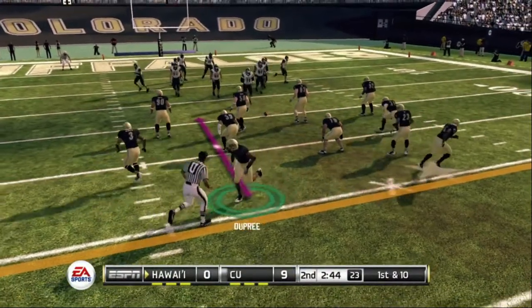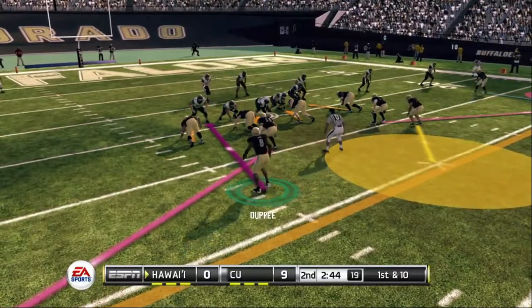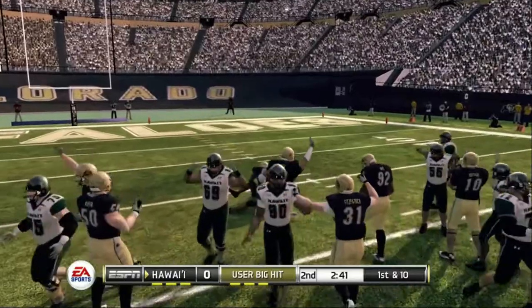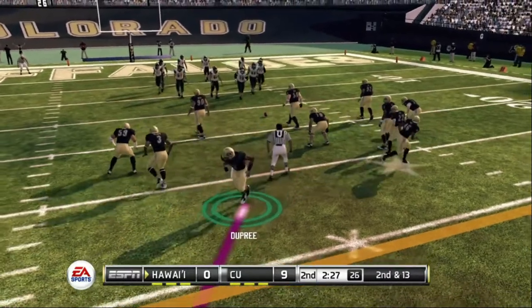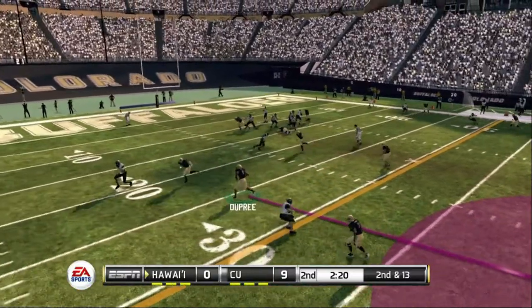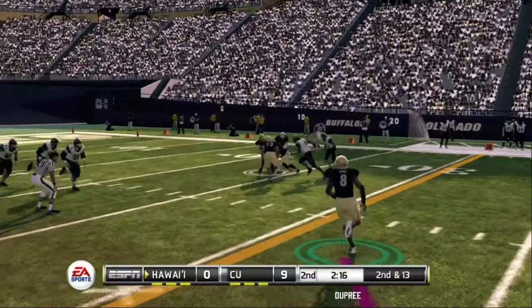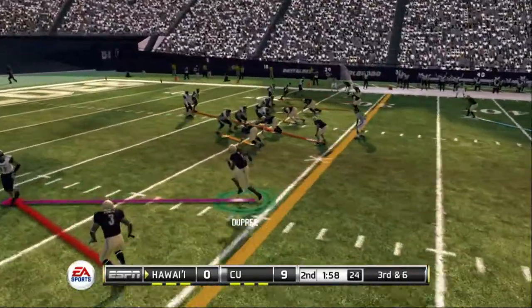Like I was saying, as far as the tackling mechanics and the way they play defense in the old NCAA games — big hit right there, let's go! Second and thirteen. The tackling mechanics are like light years ahead of 14, and the true NCAA gamers know that. He dumps it down to the running back — game tackle, let's go! Break up the third and six.